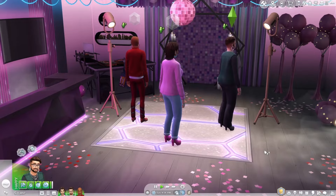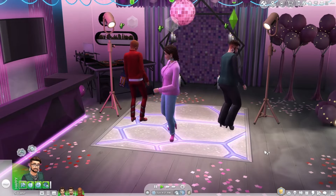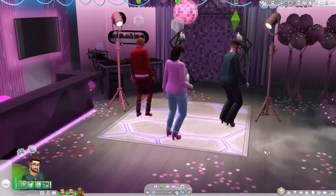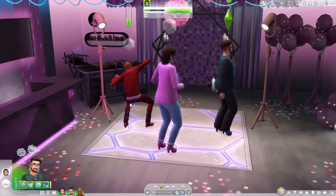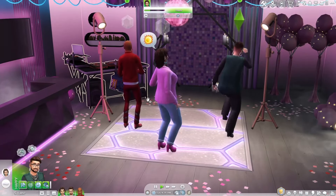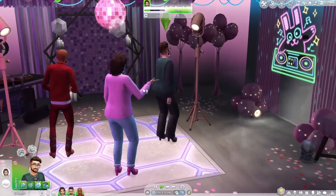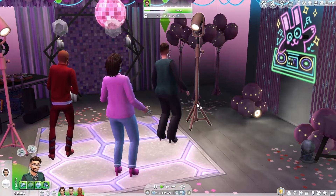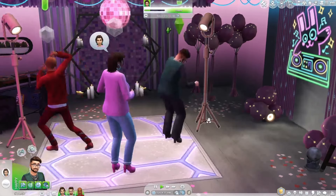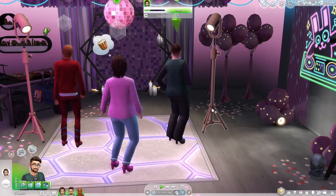Moving over to the next party room, we've got the glow-in-the-dark rave. We've got neon lights, fog machines, and loads of purples and pinks to create a futuristic rave atmosphere. It would be even better if we could get these lights to have strobe flashes, but unfortunately we don't have strobe lights in the game, so you do have to kind of pretend a little bit.